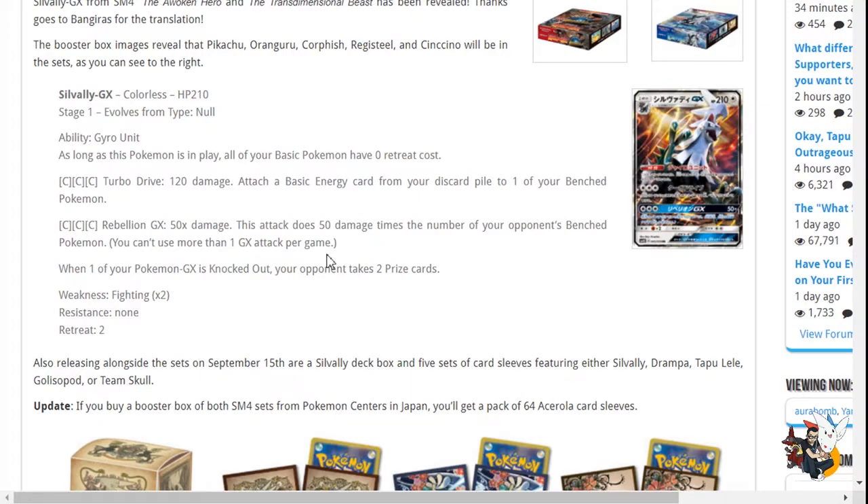Its GX attack is Rebellion GX — 50 damage times the number of your opponent's bench Pokemon, just like Lycanroc. It's a good GX attack. It makes them play careful; they can't play down Leles recklessly. I like the GX attack a lot. The ability doesn't matter as much because we have Guzma, Floatstone, and Acerola — lots of ways to get Pokemon out of the active. So I don't feel the ability is good enough in the current meta to be worth playing Silvalli right now.